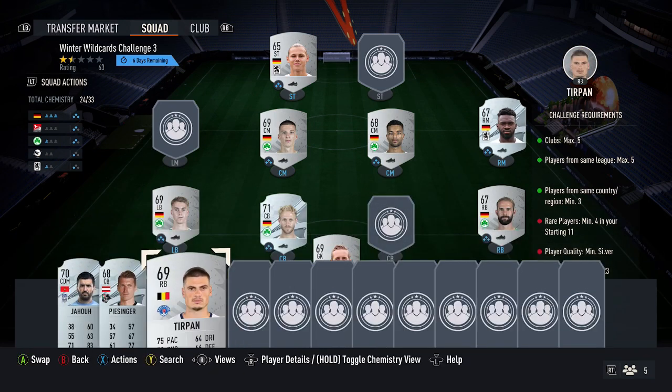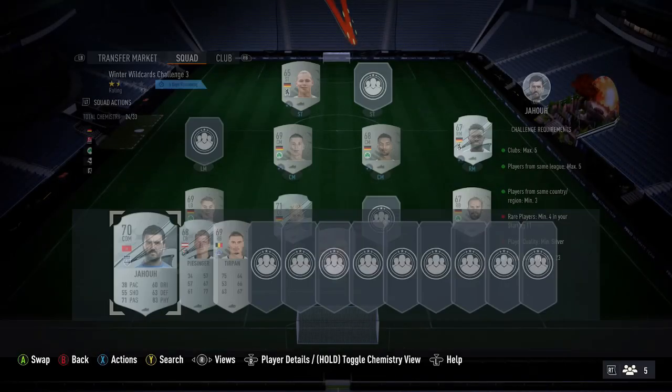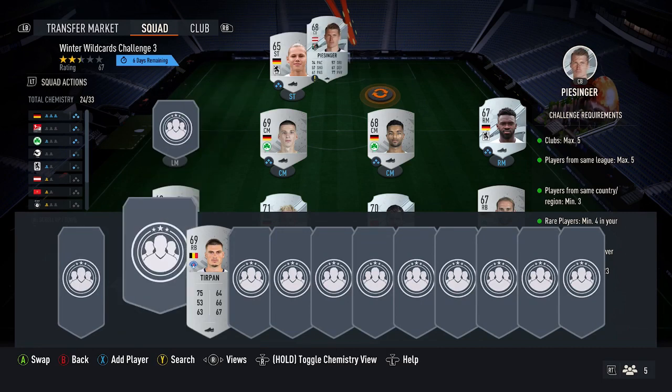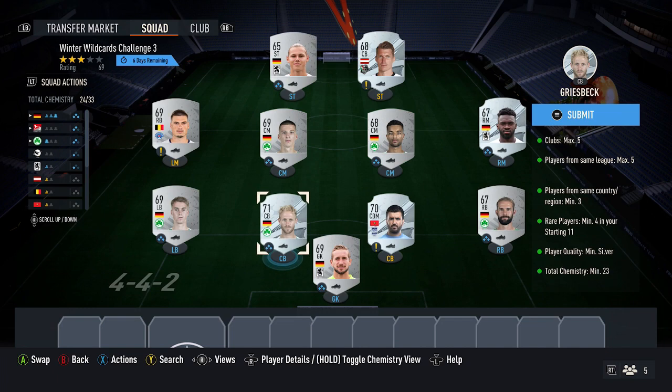Once you've done that, you need to bring in three more cards. Pick up any two random rare silvers - just pick up the cheapest rare silvers possible, around 350 coins each. Then one random silver card for around 200 coins. Once you put these in the team, that's going to complete it. It is pretty simple. With the German cards, if you only pick up one rare card, this guy just switches for a rare card instead.